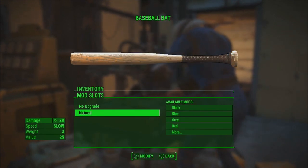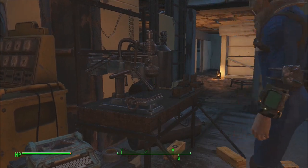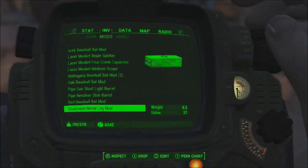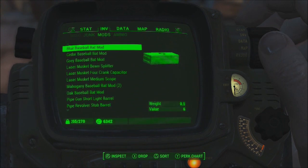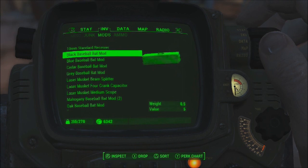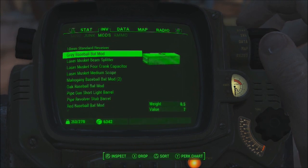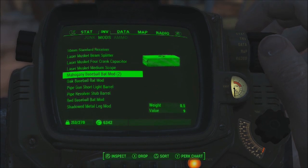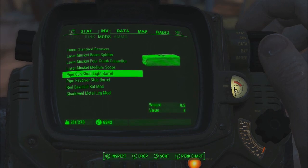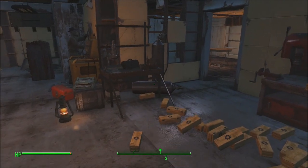After you do that, you're going to keep the same baseball bat, exit out of this menu. As you can see, I've done this a couple of times already. Go into your Pip-Boy, go to Inventory, go to Mods, and then drop everything that says baseball bat mod — I think there's like six. Drop every type of color that there is. There, you can see I've dropped all of them.